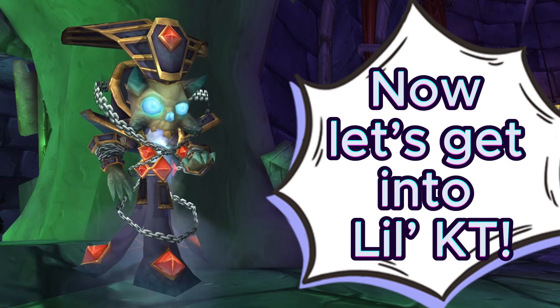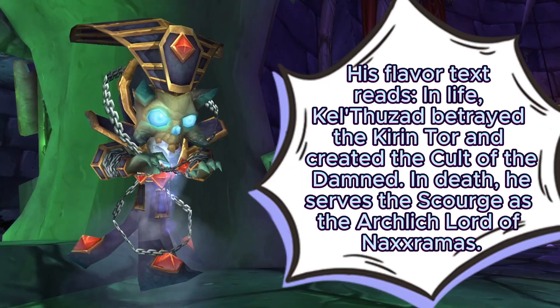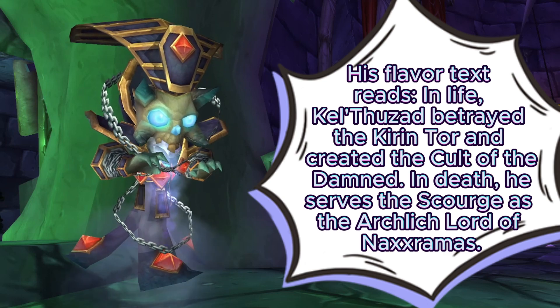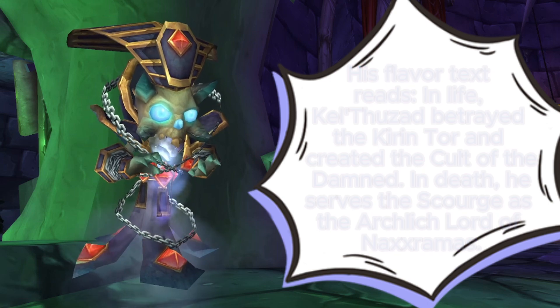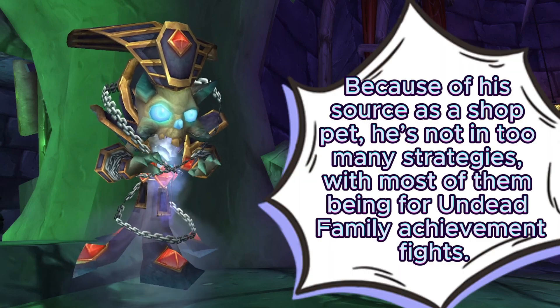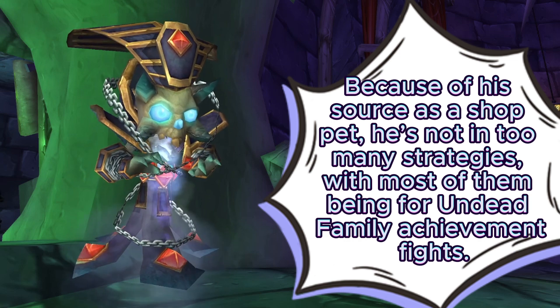Now let's get into Lil KT. His flavor text reads: In life, Kel'Thuzad betrayed the Kirin Tor and created the Cult of the Damned. In death, he serves the Scourge as the Archlich, Lord of Naxxramas. Because of his source as a shop pet, he's not in too many strategies, with most of them being for undead family achievement fights.